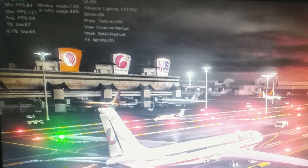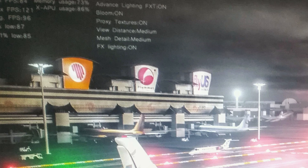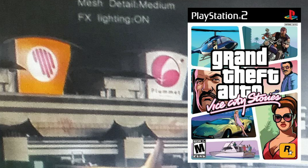If this is a fake, the author really tried to make it convincing, including using in-game airline logos on the terminal building. The logo in the middle is Plummet Airlines, which was only seen in Grand Theft Auto: Vice City Stories. The other is Adios Airlines, seen in both GTA 4 and GTA 5 — however, the logo here is flipped upside down compared to the original. This inconsistency points to it perhaps being a fake.